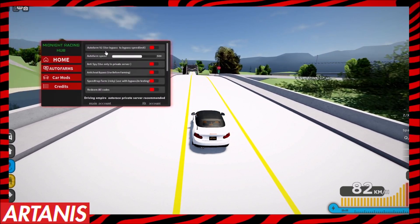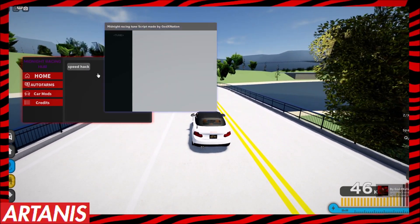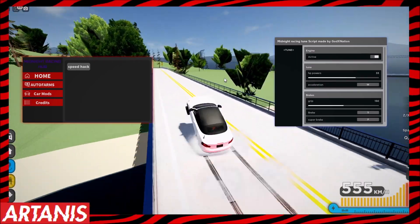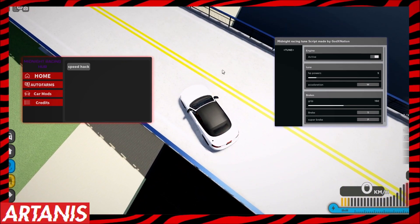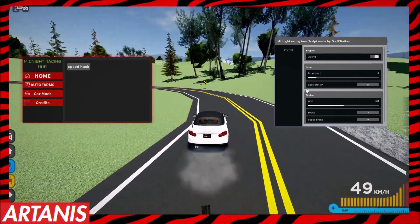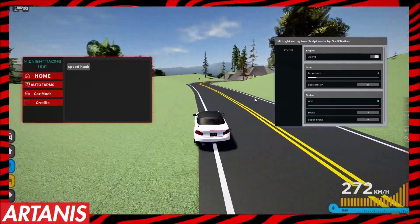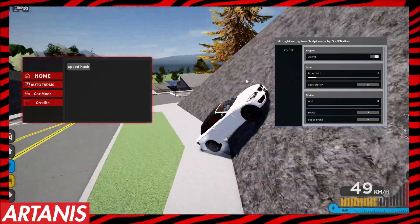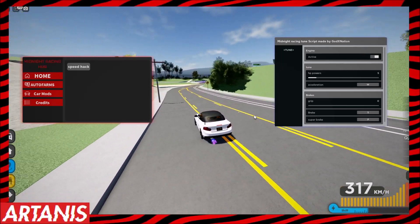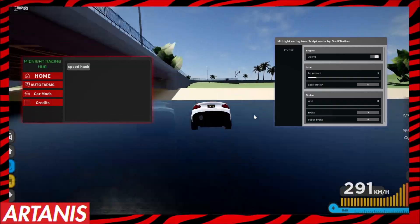You're going to want to click Auto Farms and go to Drive Empire to get to the auto farms. But before showing the auto farm, we're going to look at speed hacks. Turn that up, hit W — don't go too fast or you'll bug out. As you can see, my acceleration is greatly improved, but my brakes are also super overpowered. I'm going to turn that off because it's a bit too much. My top speed remains the same unless I push it higher, but the acceleration is greatly improved.